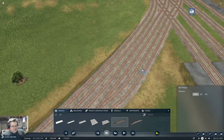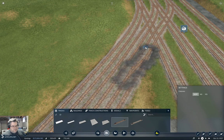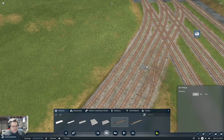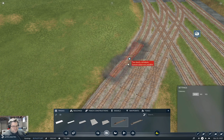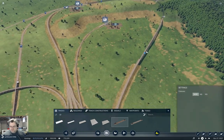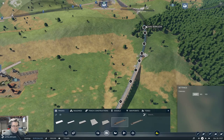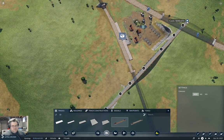Now we need a crossover on each of these — say here, and say here, and say here. We've got crossovers, we've got tracks coming in, we've got stuff happening there. Now we need to get our second track over our viaduct here, because there isn't really any percentage in single tracking this. We are going to have at least six trains coming along here, so we need to get them all the way across.